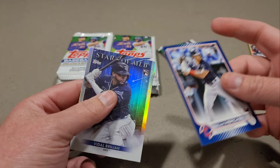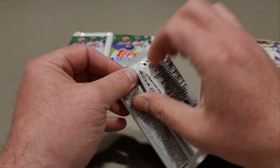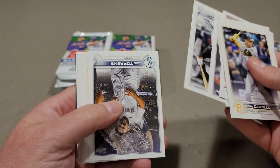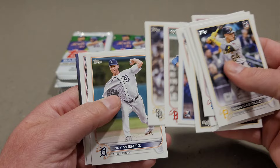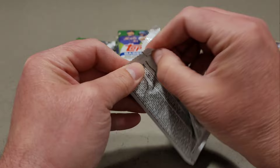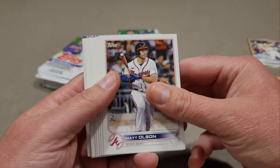Vidal Brujan and the stars. Diego Castillo, Jose Miranda, CJ Abrams, and Yu Darvish stars. We're down to eight packs left. Steven Kwan rookie card.